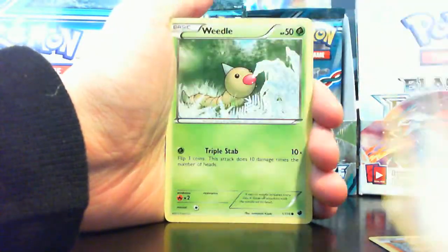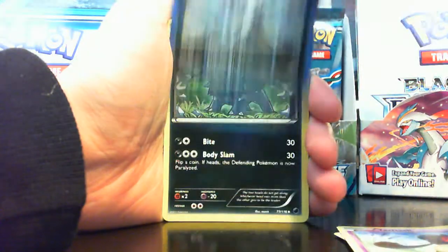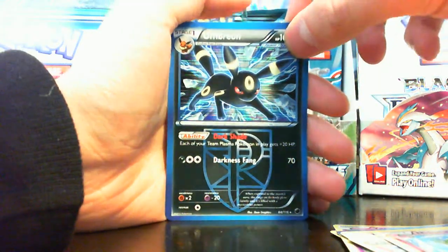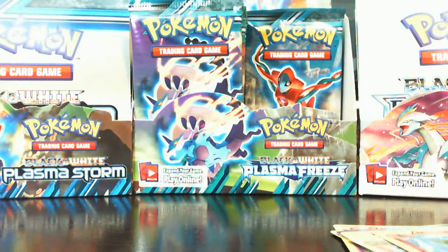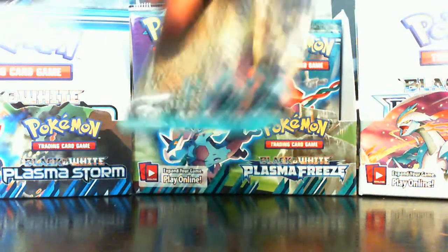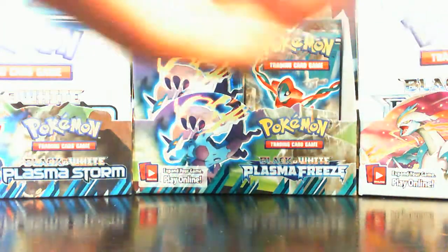Mankey, Nidoran Female — saw that coming — Weedle, Grimer, Yamask, Bisharp, Zweilous, Meditite, Nidorino, and an Umbreon holo — nice! Dark Shade: each of your Team Plasma Pokemon has 20 more HP — pretty sweet ability. All the evolutions have something sweet about them that might make Eevee's evolutions somewhat playable. Don't quote me though.